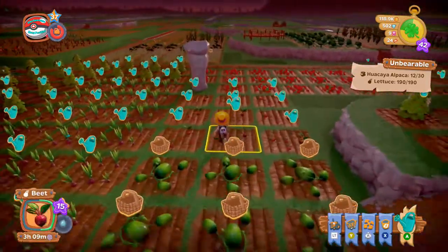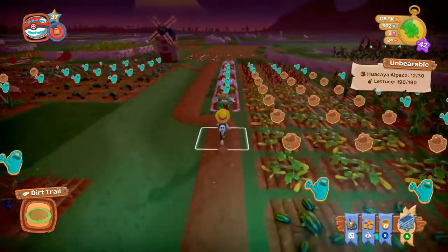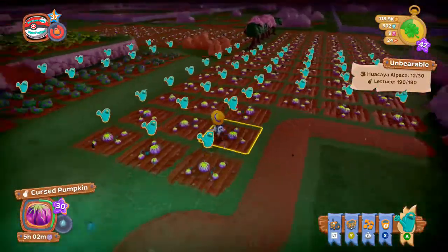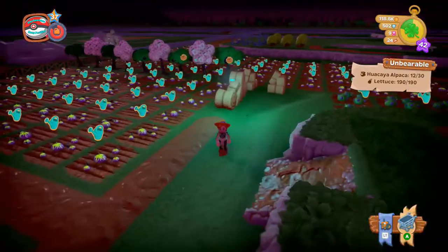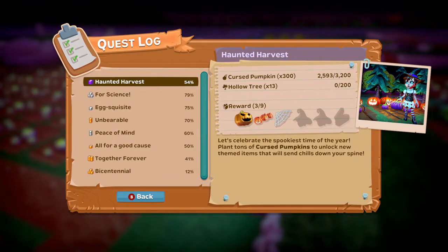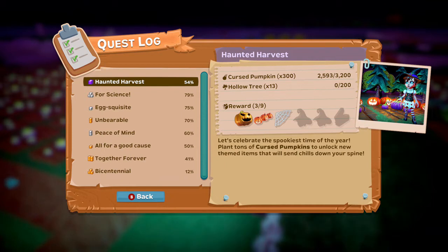You can only plant them in the fall time, by the way. The seasons change every 15 minutes in the game, so it's not too hard to get to fall, but you can only plant them in the fall. That is how you unlock a few things here. It starts with 800, then goes to 1600, then 3200, and from there I'm assuming it's going to continue doubling every time until it gets to the end.